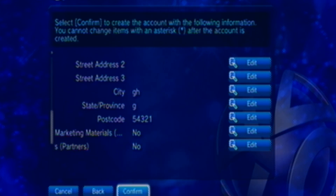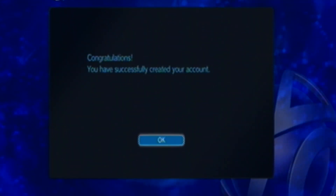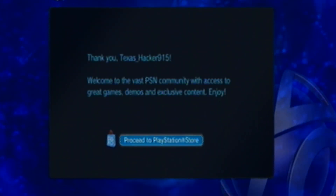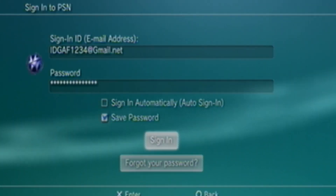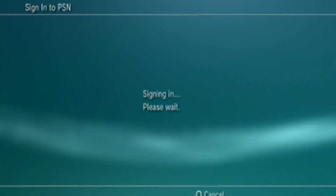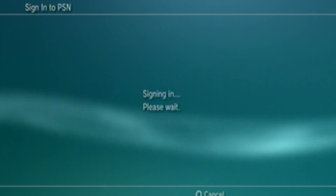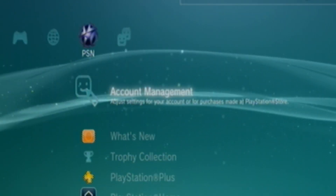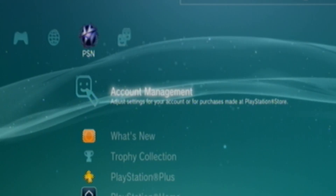It's a little bit tedious having to create a whole new account just to do this, but you are getting a pretty expensive game out of it. Then, go to PlayStation Store and sign in. Let's do automatic sign in, and let's go ahead and sign into this account. And we're in.